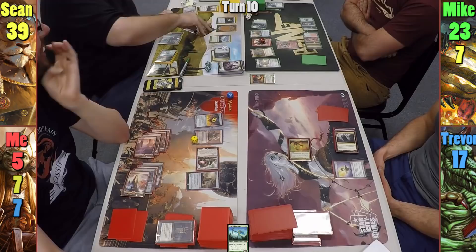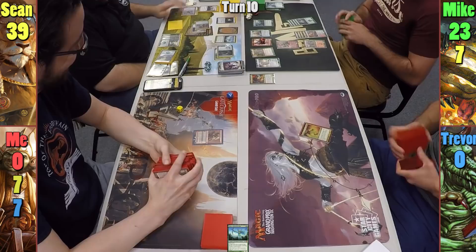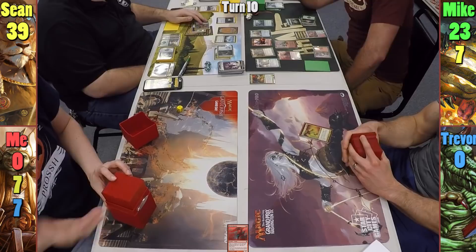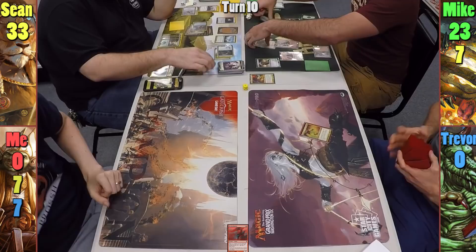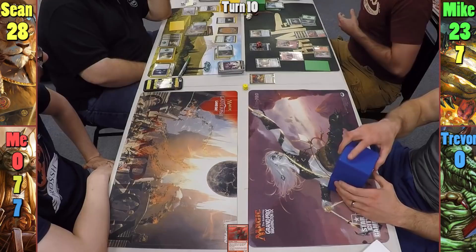Mike plays a Mountain and casts Hissing Iguanar, triggering Panharmonicon and Pandemonium, allowing Mike to deal 6 damage to Sean. Mike then taps Emrakul's Evangel, sacrificing the Goblins and the Evangel itself to create 5 Eldrazi tokens with 3 power. This gives Mike 5 triggers from the Hissing Iguanar, which he deals to Sean. With the Eldrazi coming into play and triggering Panharmonicon and Pandemonium, Mike is able to do 30 damage to Sean and close out the game.